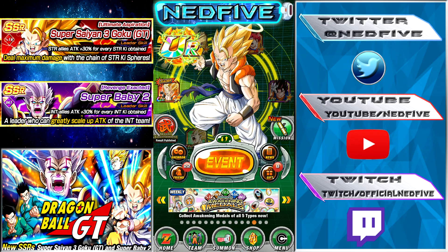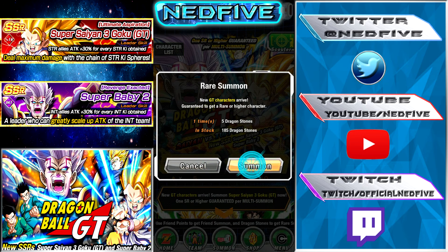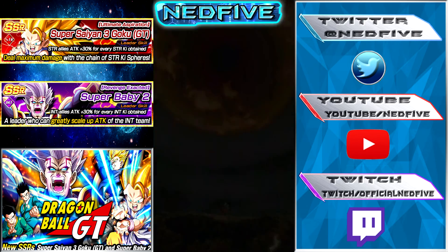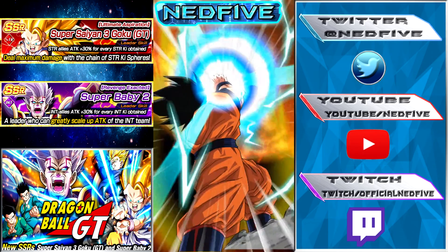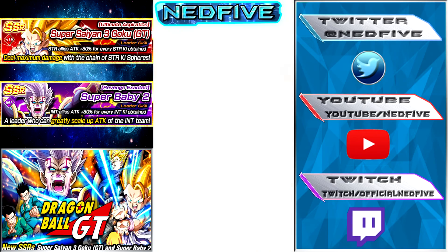I didn't grind the first GT event, so I was able to get about 40 stones or so, but I ended up using one on a single. I'm going to be doing some summonings here — I'm at least doing seven of them. I really wanted to summon on this banner because that Super Saiyan 3 Goku is insane, and so is Super Baby, which I'll have to show off once I get the summoning out of the way.